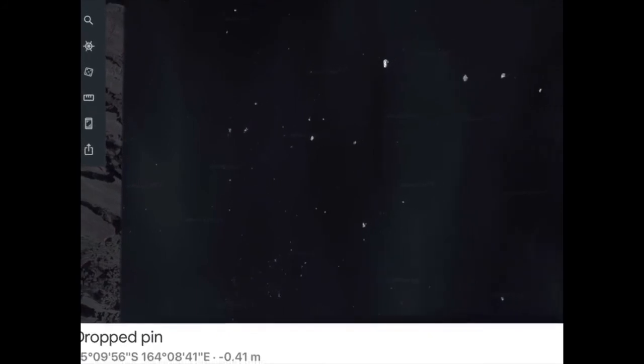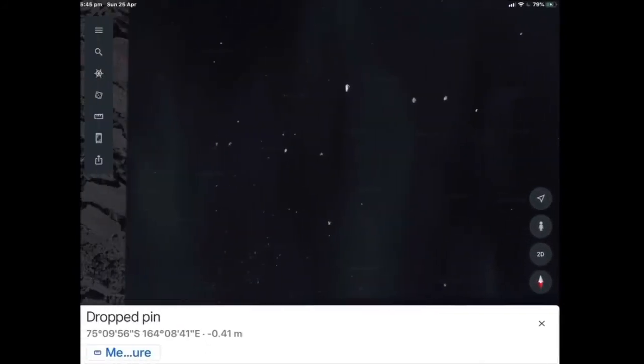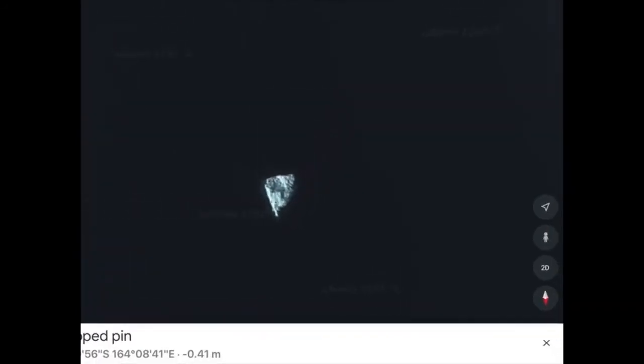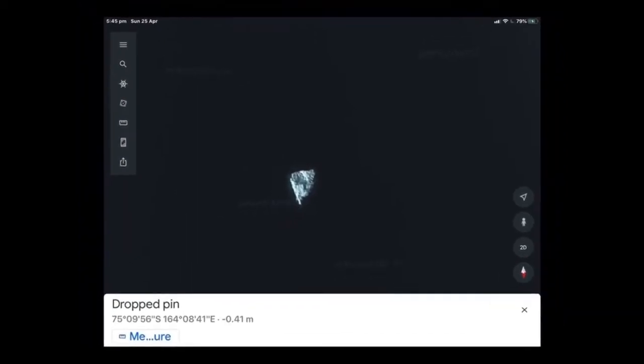We've got some glitches here — how can you have that? These here, oh my goodness. They are things. I don't know what they are, but they are things. Look at that one — if we get any closer it glitches. It's a diamond. Look at them all.